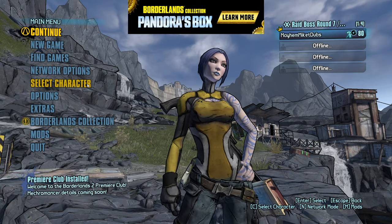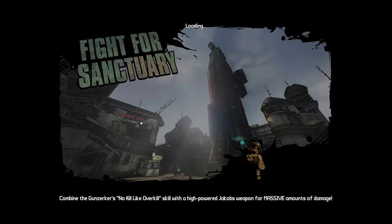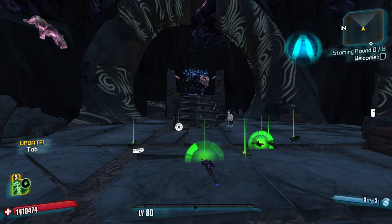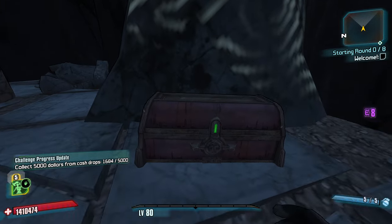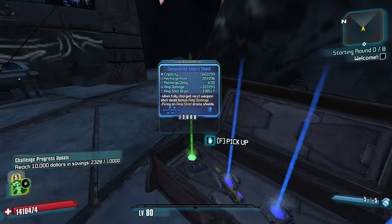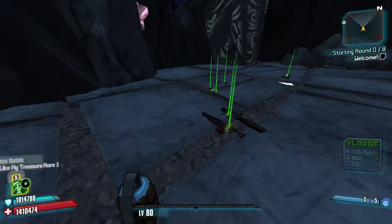Hi everybody, welcome back to Borderlands 2. My name is Mikey Dubs, and today we're playing some more Roguelands mini version with Maya — the one character that I have not gotten a win with. Technically, I haven't won with Krieg either, but I killed three of the four dragons, and I only died because I accidentally shot the fire one while it was in defensive stance, reflected damage onto myself, and burned myself to death. It's not technically a win, but Maya's the one character I haven't really gotten that close with, so maybe I do want to go for a little bit of Maya action until I get that Dubski.